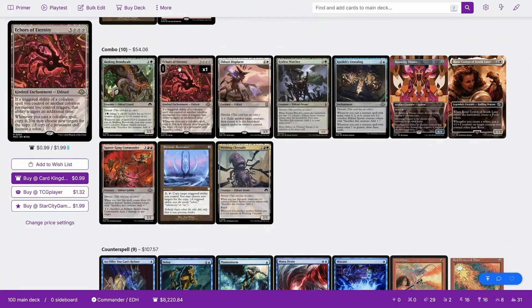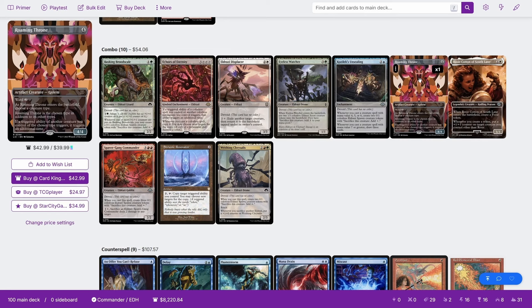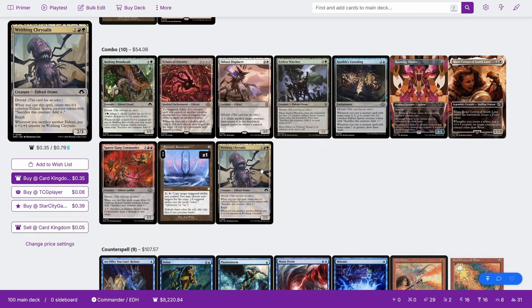There's a lot of combos here that involve Echoes of Eternity — if a triggered ability of a colorless spell or another colorless permanent you control triggers, that ability triggers an additional time, and whenever you cast a colorless spell, copy it. Also Kozilek's Unsealing: whenever you cast a creature spell with mana value 4, 5, or 6, you create two spawns, and whenever you cast a creature spell with mana value 7+, draw 3. Roaming Throne doubles the triggers on all of whatever type you choose — obviously Eldrazi. Spawn Gang Commander: when you cast it, create three spawns and one Eldrazi that can sac to deal 2 to any target. Stronic Resonator: pay 2 and tap to copy a target triggered ability you control. And Writhing Chrysalis: when you cast a spell, create two 0/1 spawns, and whenever you sacrifice another Eldrazi, put a +1 counter on Writhing Chrysalis.